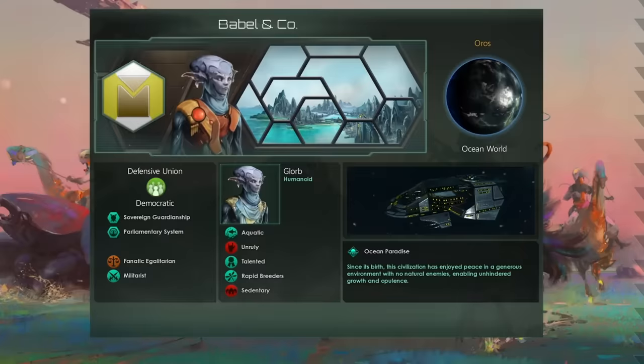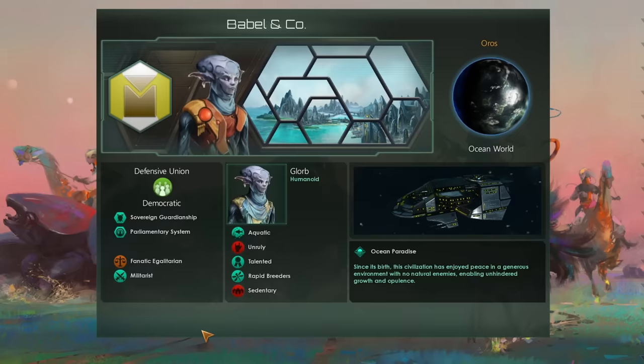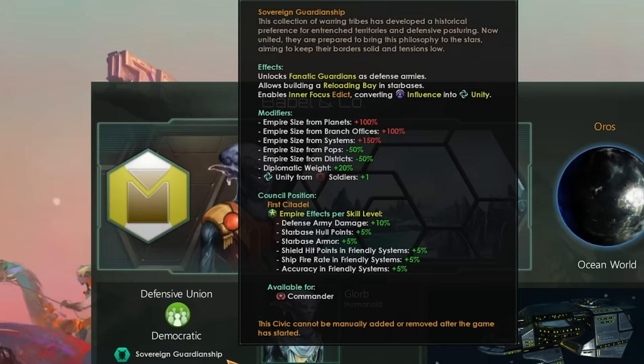Let's dive in and look at Babel and Co., the tallest empire this game has ever seen. There are quite a few important parts of this build, but it absolutely would not be possible without the new Sovereign Guardianship Civic. This is a civic you can only get access to with the brand new Astral Plains DLC. Let's dive into what this does.